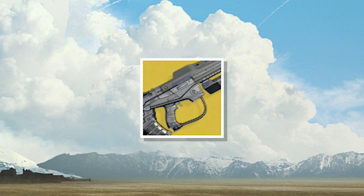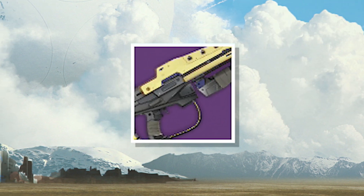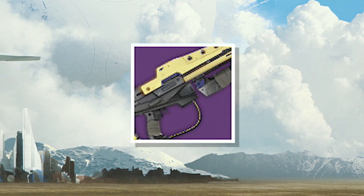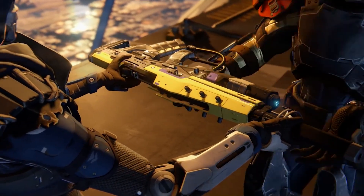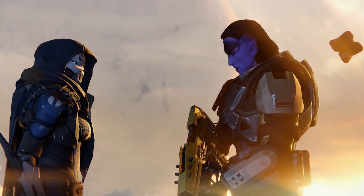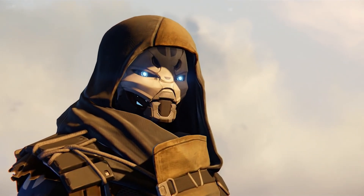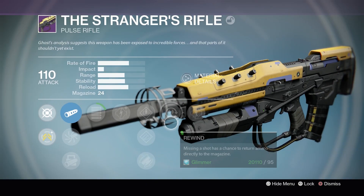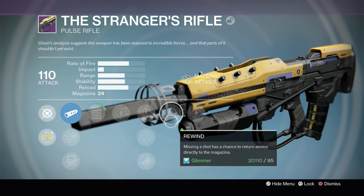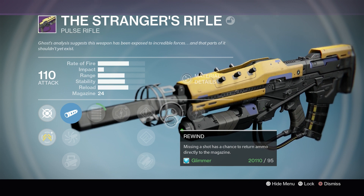Bungie is also bringing back No Time to Explain, an exotic pulse rifle. This particular weapon has three models. Let's start with the original — the Stranger's Rifle. The Stranger's Rifle was given to you by the Exo Stranger after you completed Destiny 1's campaign, and to be honest it wasn't that great. But it makes sense Bungie is bringing it back for Beyond Light because the Stranger also makes her return in this expansion. This weapon has a perk called Rewind — missing a shot has a chance to return ammo directly to the magazine. The exotic version of this weapon modified this perk, but we'll look at that in just a moment.